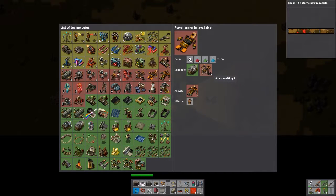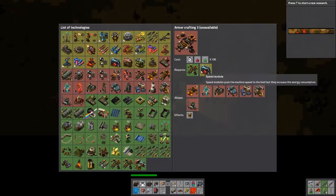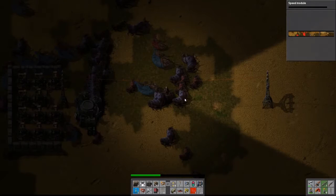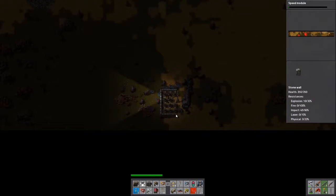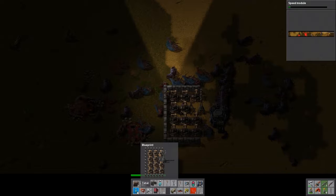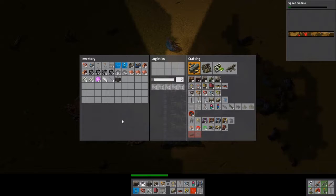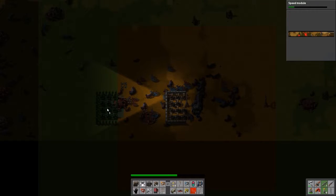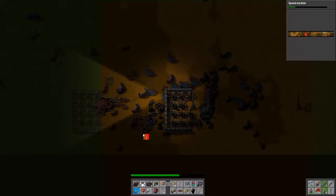What do we need for power armor? We need armor crafting, which needs the speed module. How's that other roboport coming? I am making my way towards the plastic. Let's grab a couple stacks of plastic bars while we're here and make a roboport. Might want to grab red circuits too because they take forever to make. I have a stack of red circuits already. I need steel — I'm out of iron. Let's grab some steel and another stack of red circuits.